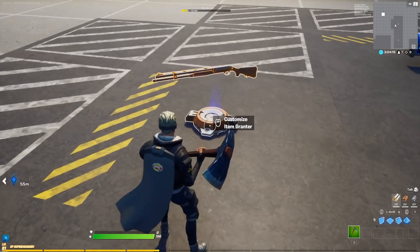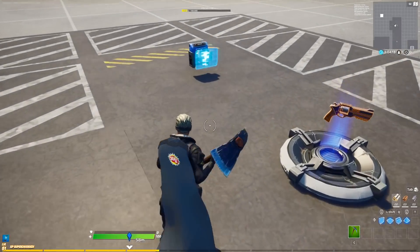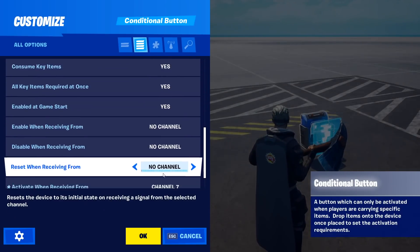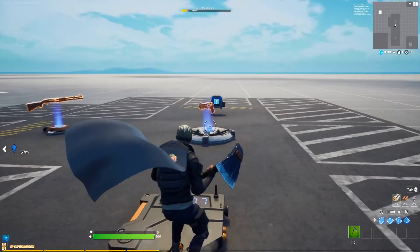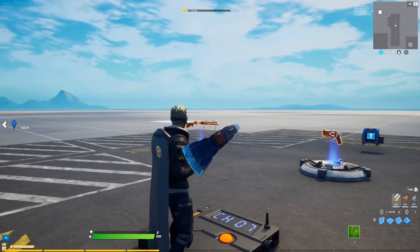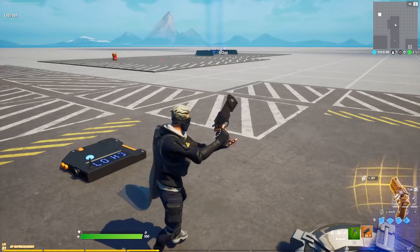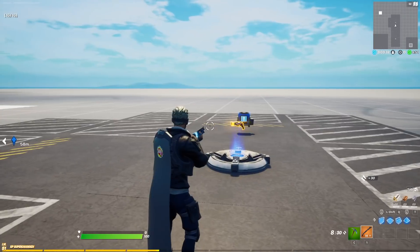What I set up here is an item runner. The only thing I did is: grant item when receiving from channel 8. In this conditional button, if we interact with channel 7 — which is this trigger over here — it sends a signal on channel 8. So if we take a gun and step on the trigger, the conditional button sends a signal to the item runner and gives me a new gun. Let's try this: we take our revolver, step on the button, and we get a new gun. It is just that simple.